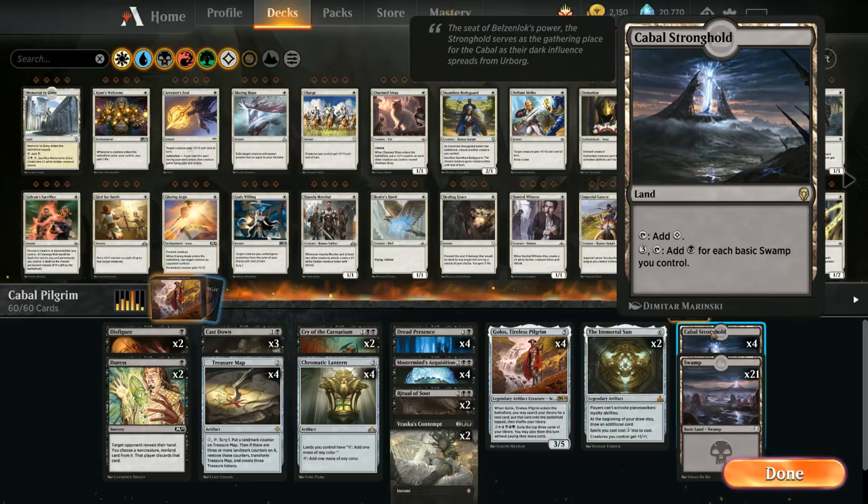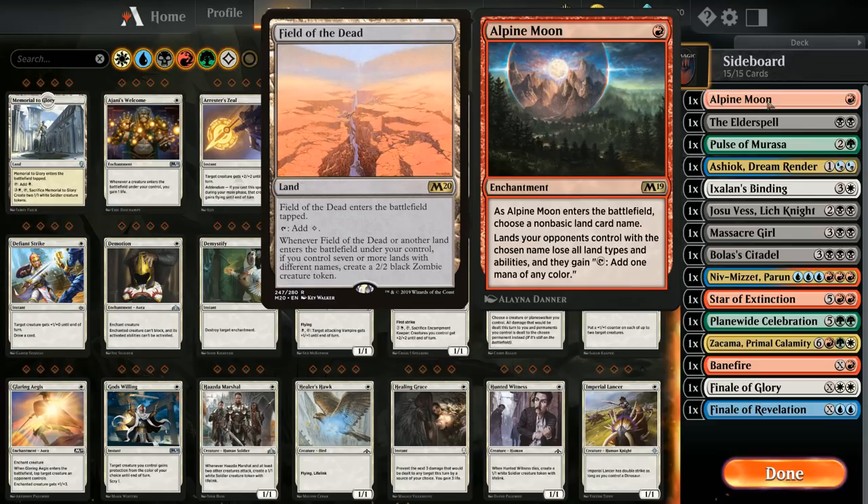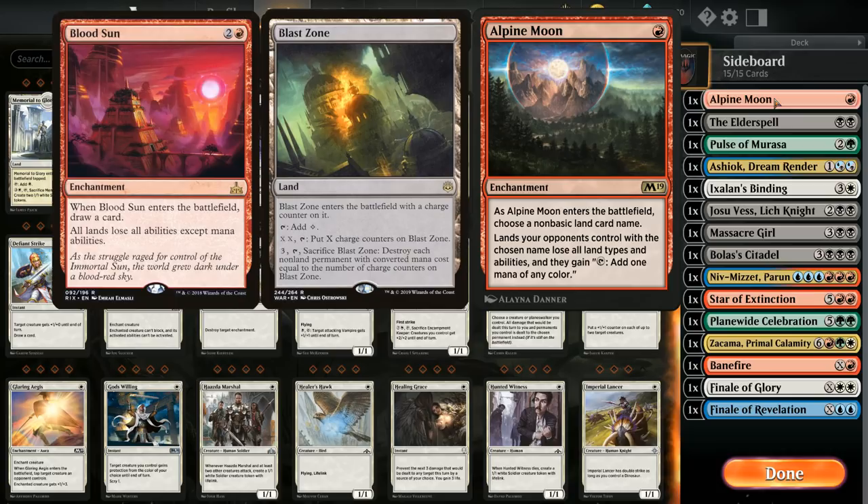We also have two copies of Immortal Sun to shut down opposing planeswalkers and draw additional cards. The mana base is four Cabal Strongholds and 21 Swamps. In the sideboard, we have one copy of Alpine Moon to shut down opposing lands like Field of the Dead. Blood Sun might be a slight upgrade since it also shuts down Blast Zone from the Scapeshift deck.